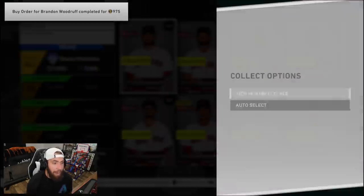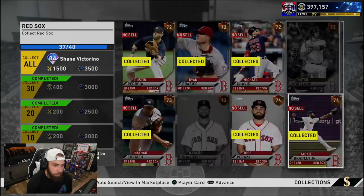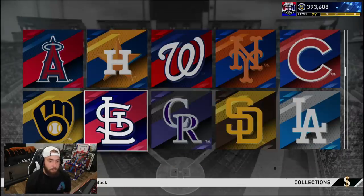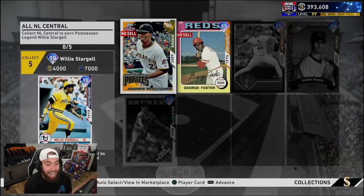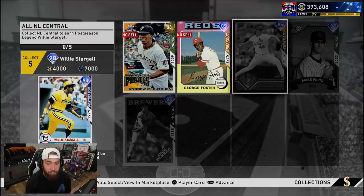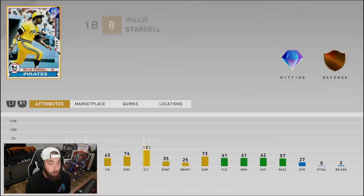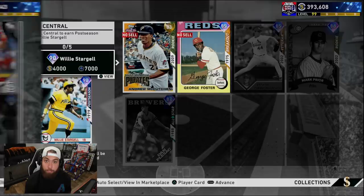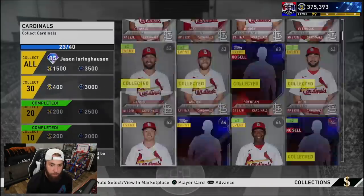Quick update on the Red Sox — we are at 37 out of 40, just three away. Still waiting on Chris Sale, Marcus Walden, and Mitch Moreland. And the Brewers — one more buy order just went through, we're at 35. The next team we're going to do is the St. Louis Cardinals. So we will be doing the Cubs, the Brewers, and the Cardinals, which means the NL Central is also about to be complete. We're going to unlock Jason Isringhausen, Mark Prior, and Dan Plesac, which will give us 7,000 XP, 4,000 stubs, and 90 overall Willie Stargell. Jack Flaherty is going for about $14,500 — put a $14,750 buy order in there. We should be done with the Cardinals very soon.